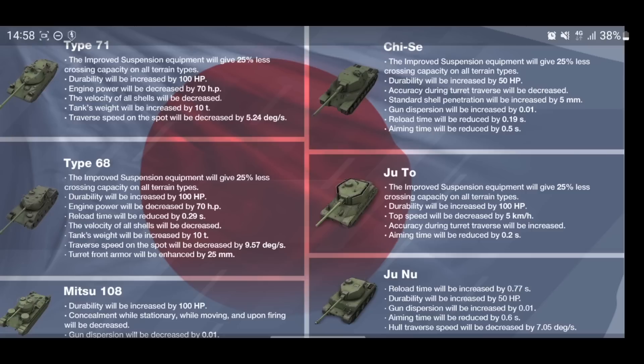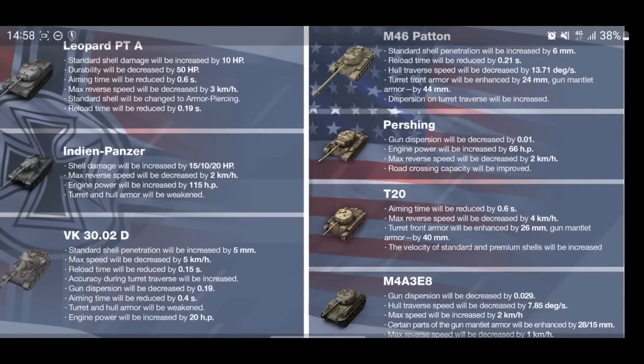The next line to be rebalanced is the German line and the American line as well. The Leopard 1 is staying the same, but the Leopard PTA: standard shell damage will be increased by 10 HP, durability decreased by 50 HP, aiming time reduced by 0.6 seconds, max reverse speed decreased by 3, standard shell changed to AP, and reload time will be reduced — so a bit of a buff there for the Leopard PTA.